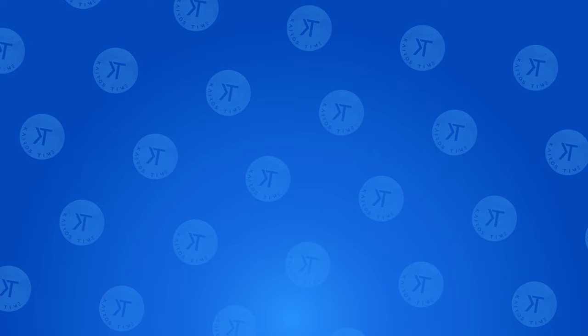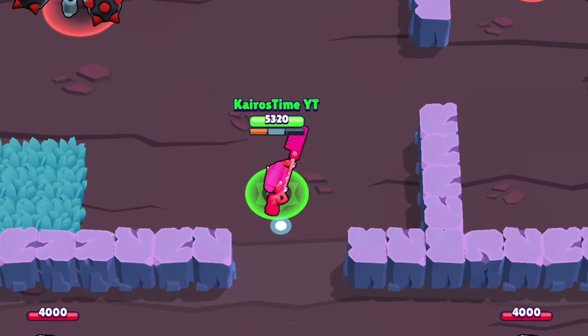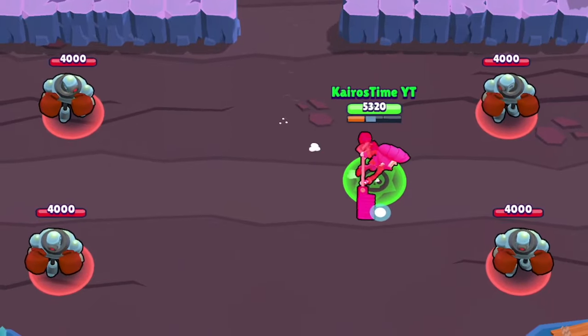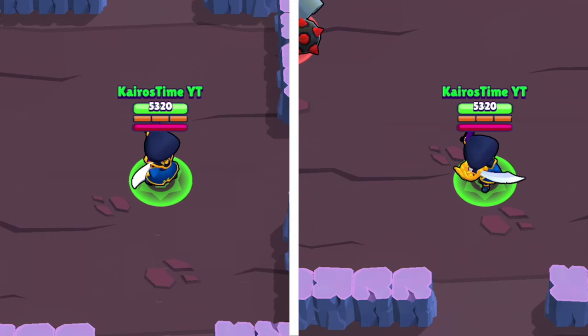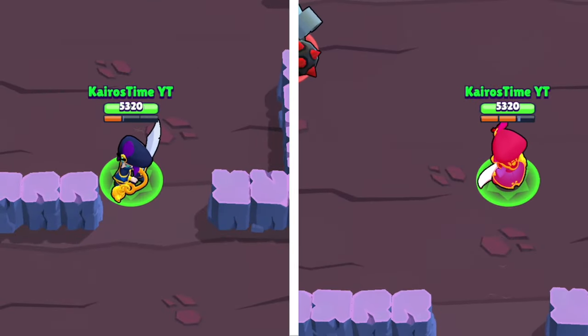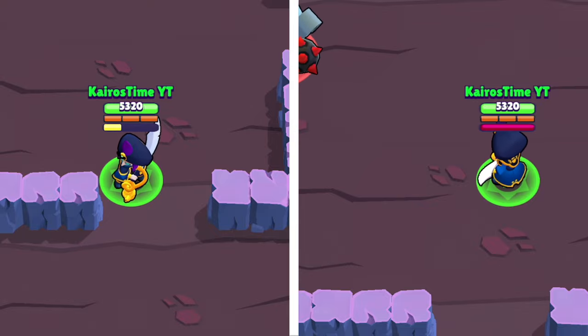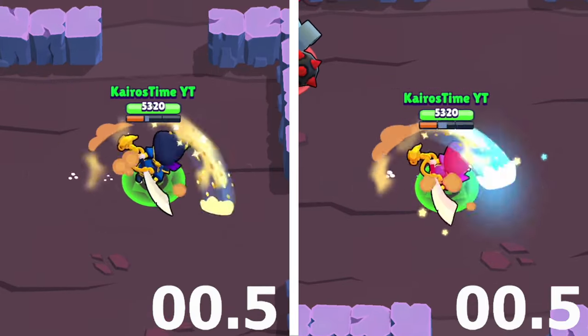Let's go ahead and get started. Mortis' newest gadget is Survival Shovel and can be used three times per match. When Mortis uses this, he reloads faster for the next four seconds — twice as fast. Normally Mortis is only able to reload about one and a half shots in four seconds. With this ability, he can reload three shots in four seconds, meaning that if he already has three ammo loaded, we're talking about six attacks in four seconds.